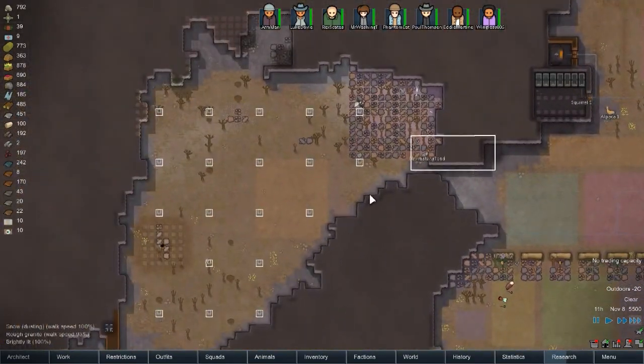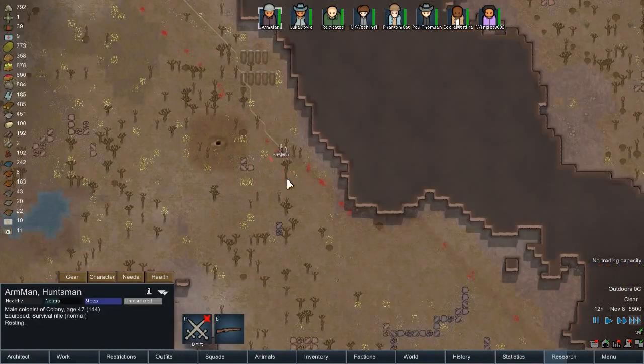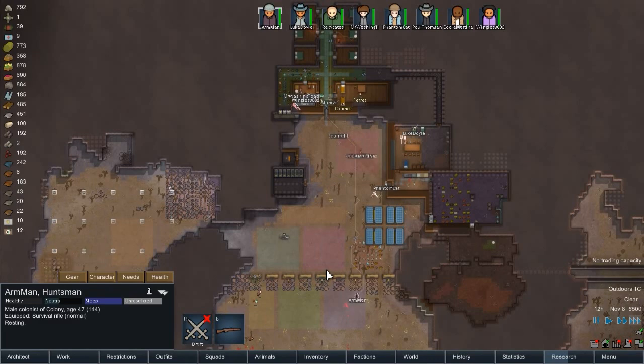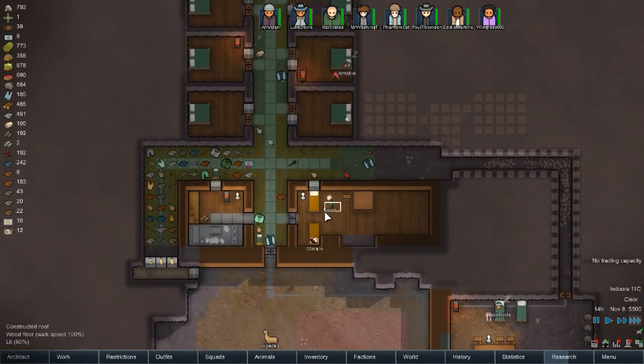I've got Mr. Washington — not doing it. Who's building? That was the arm man, I believe. Arm man is going to go to sleep. That's fine, I guess you are tired.